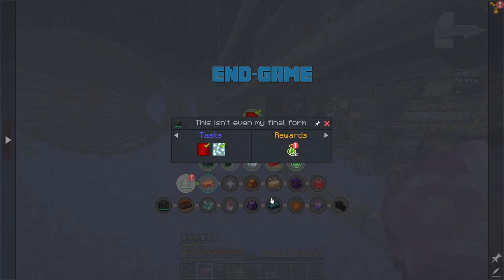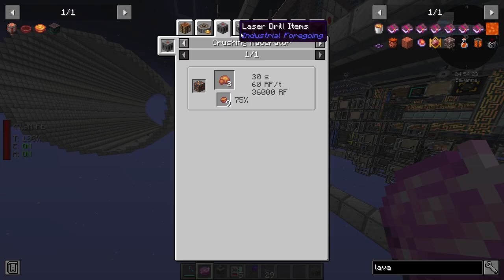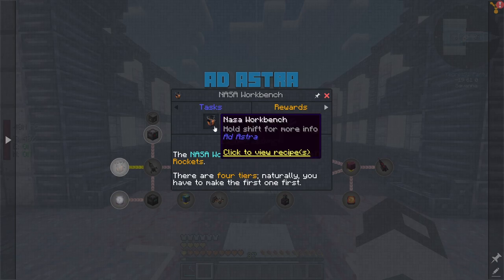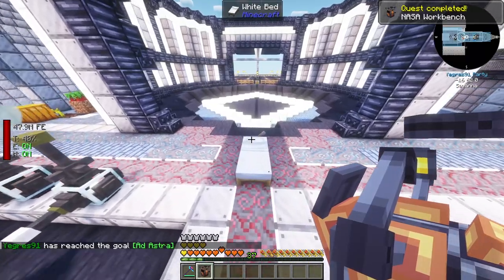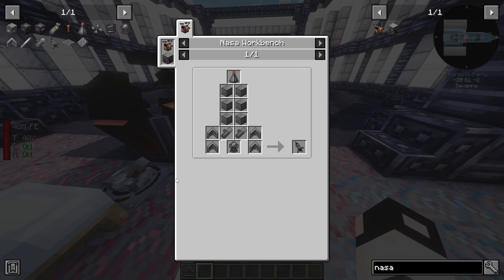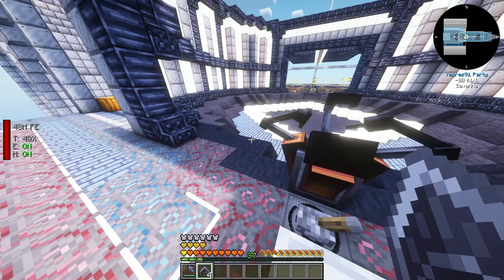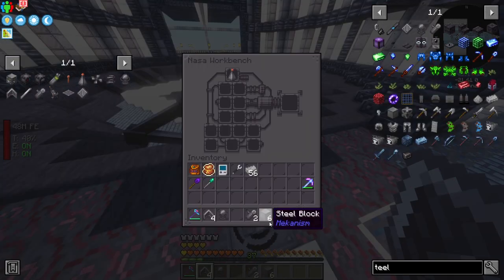We actually got the power and the ether gas which is amazing. Now we need dash ingots - raw dash - so I guess we need to go to the moon. It's time to go to the moon! First we need a NASA workbench. I placed the recipes into my system so we should be able to craft everything easily. The materials needed are four rocket fins, one steel engine, two steel tanks, one rocket nose cone, and six steel blocks.